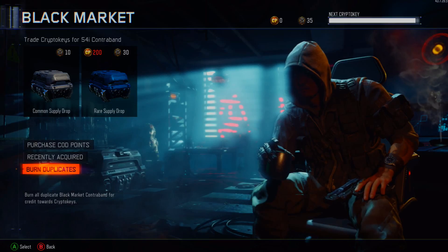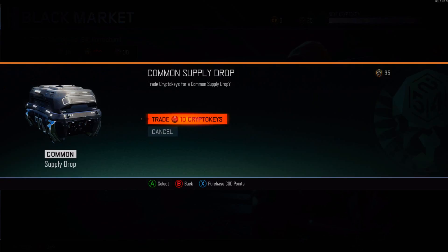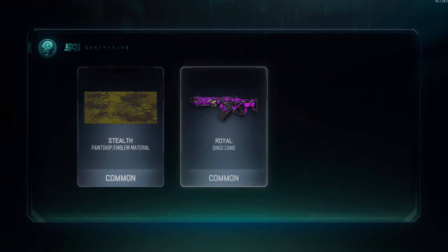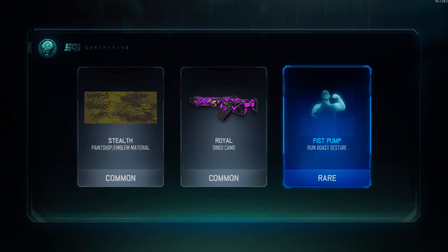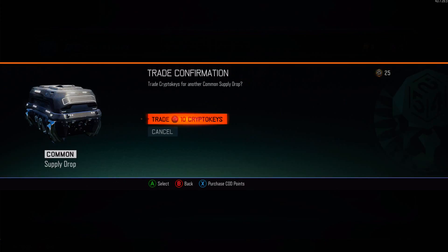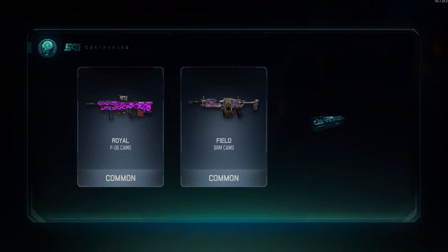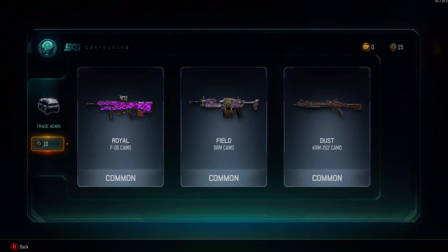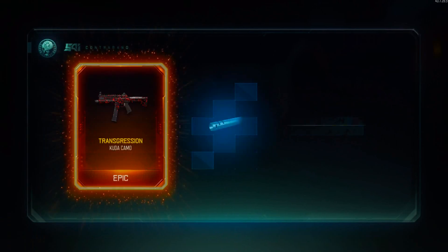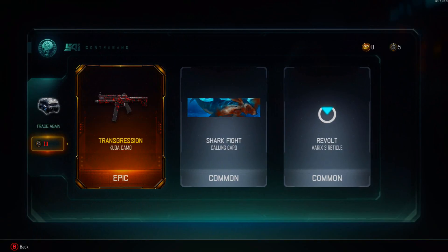I really got a lot of good things — I got a legendary silencer for my CUDA. I like getting camos and attachments for guns that I actually use, so it was really exciting. Also, the little lottery they have on the side where you get free crypto keys with each rare supply drop you open — I got back a total of 140 free crypto keys, which led to another four free rare supply drops for me personally. I think rare supply drops are worth it.